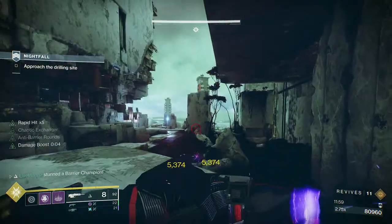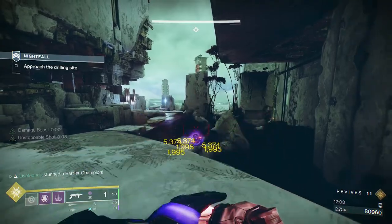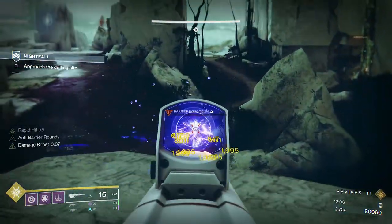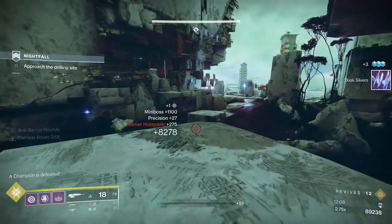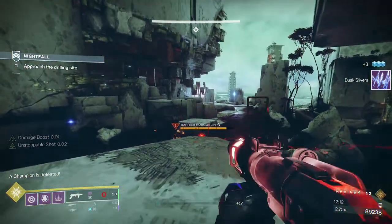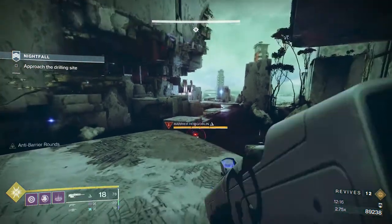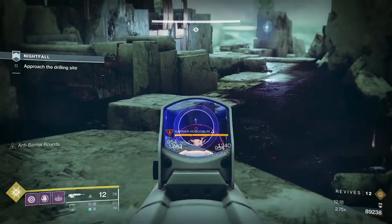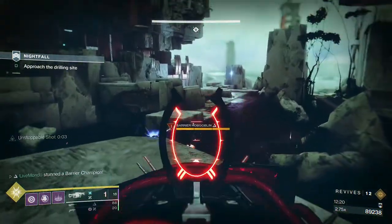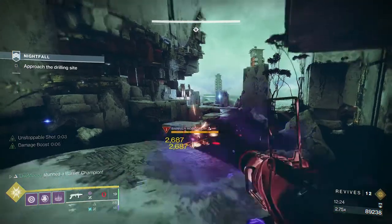So when you get here you're going to have two barriers, an overload, and a void-shielded Incendia. I go up here because I'm always a fan of high ground — always have been. Because it gives you cover where there is none, because you can use the top of whatever you're on as high ground. I take the barriers because the barriers are a pain, and there is a sniper barrier — I think they're both snipers here.